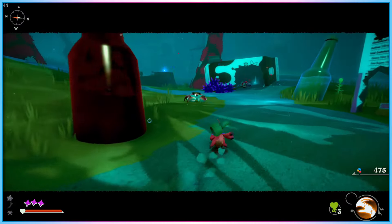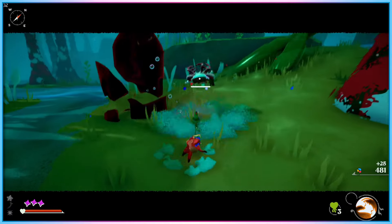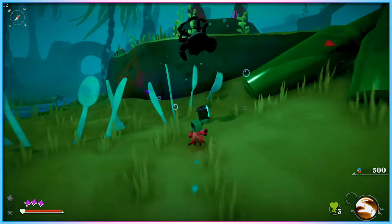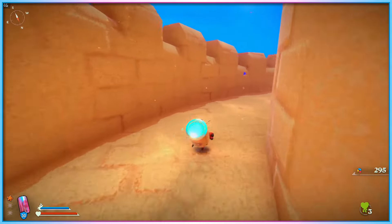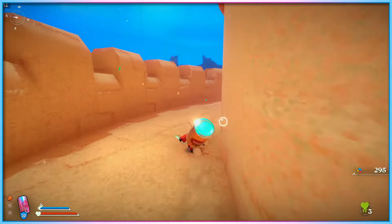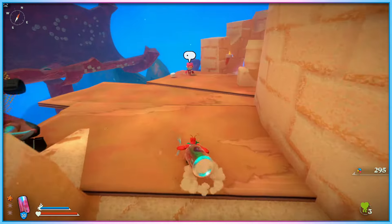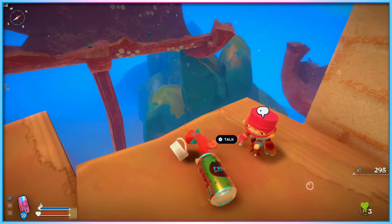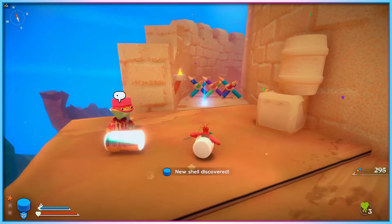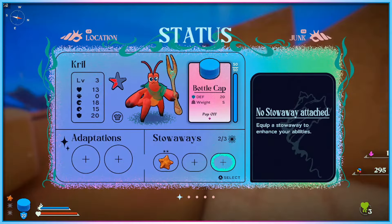With that all said, let's talk about the accessibility settings offered by Another Crab's Treasure, one of the game's most notable selling points discussed in the run-up to launch. Firstly, a rarity in the genre — you can pause Another Crab's Treasure at any time, including during combat. This shouldn't be a big deal, but it is, and it's hugely appreciated. You can not only take a break if needed, but also change accessibility settings mid-fight, which is really hugely helpful.